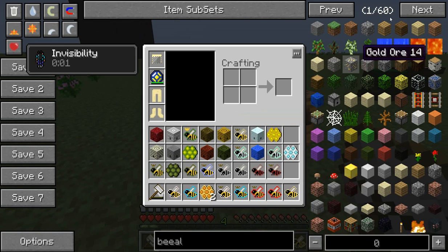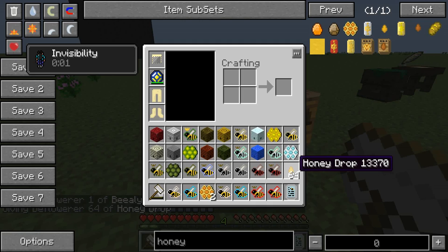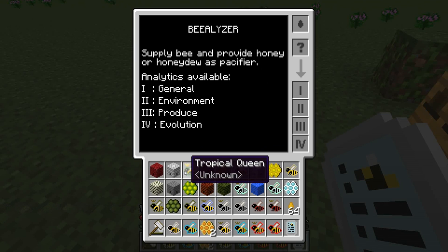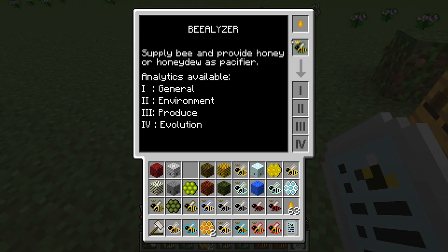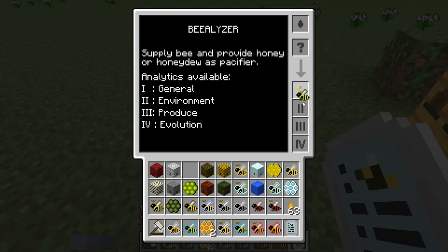I'm going to show you the Beelizer with some honey. You get honey from centrifuging pretty much any type of comb. What you do here is open up the Beelizer and take whatever you want to learn about — in my case, it's the Tropical Queen. Drop it in there and it's going to tell you honey required, either honey or honeydew. Put the honey right there, click on the B, and there it is. Flowers: jungle. Jungle flowers are either vines or ferns. I'm going to have a link in the description to the forestry wiki that will give you a lot more information about all the species, because there's just so much to cover — I cannot cover that in one episode.